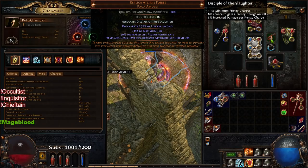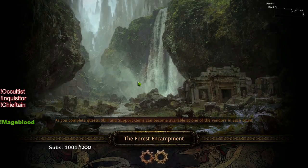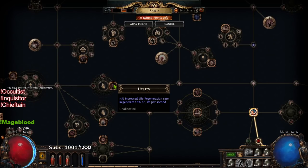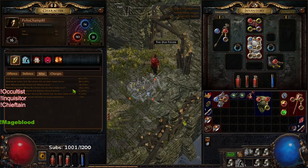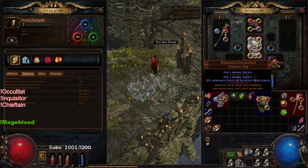I also have a Replica Atziri's Foible, which is also catalyzed — though the catalyst is completely overkill; I use this for my Inquisitor. But a base Replica Atziri's Foible is huge. Remember that anointments do not have a level requirement, so if you want to be extra safe you could anoint something like Hardy, which gives increased life regen — a multiplier to all your regeneration — along with an actual 1.8 regen roll. That pretty much, along with my Springleaf, covers all of my life regen.